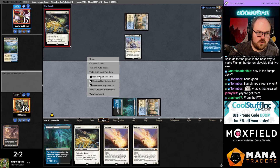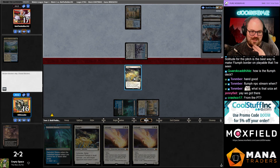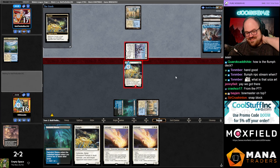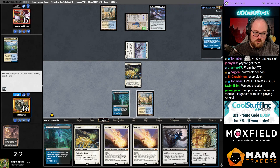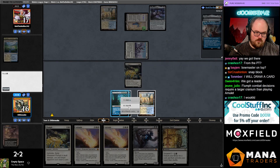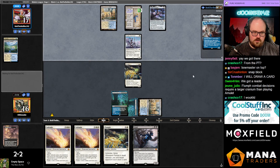Bet you didn't expect this one. I kind of want to draw a card — the thing is their hand sucks, so giving them a card is kind of sketchy. That's nice though. I guess that means I can't pitch the Grief, but if we draw a black source we can just hardcast Grief next turn, so this is okay. I'm still not gonna cast Solitude — I'm reserving it for the Urza. They found a land, I'm still blocking.